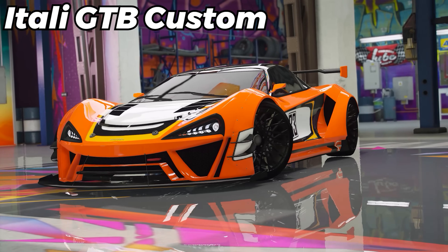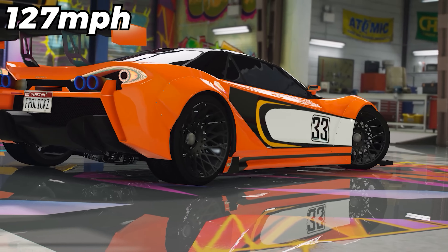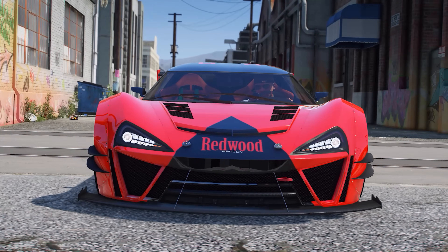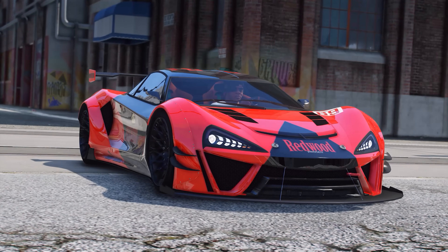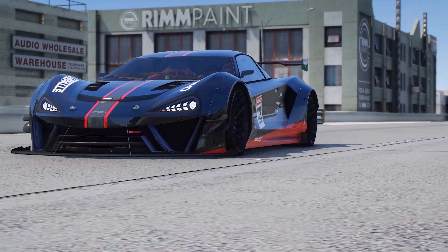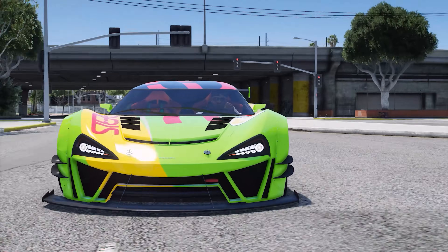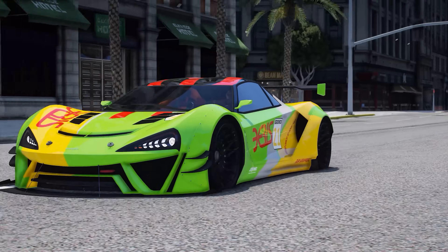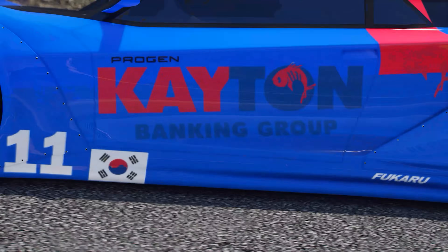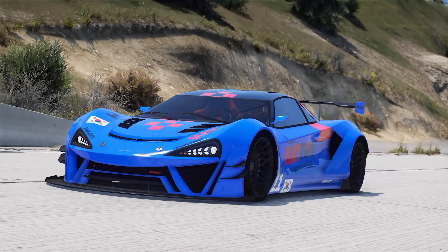Next up is the Itali GTB Custom, which you guys could purchase for $1,684,000 with a 127 mph top speed. One of the best parts is that the conversion cost to the custom version is only about $500,000, and if you do upgrade it you're going to get a lot more awesome modifications, like that front bumper and hood upgrade. This thing looks stunning. In terms of performance, it's actually not terrible, though I don't think I'm ever going to use it in races since there are a lot of other cars that are better. But this video isn't about the best performing Benny's vehicles — it's about the nicest ones, and this thing is beautiful. I especially love the look of that front bumper; it just makes it look so aggressive.